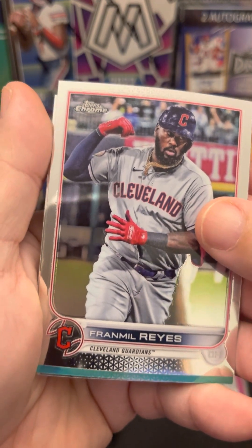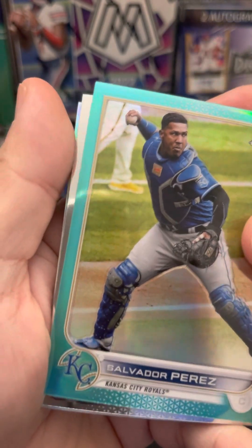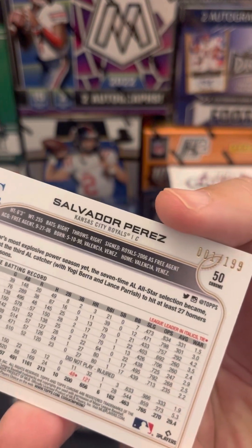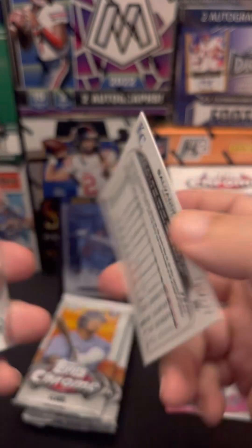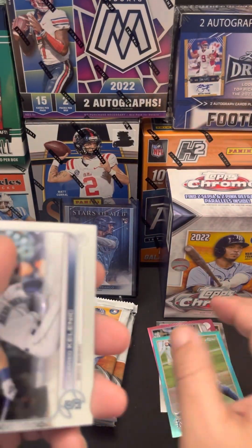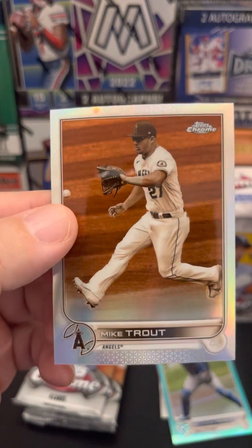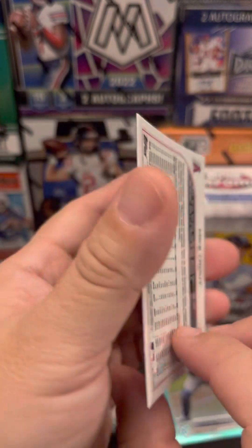Alex Bregman, Yermín Mercedes - we got a green. Salvador Perez, and a Derek - I'm not sure if this is numbered. Oh, it is numbered! It's a bookmark - the first numbered card, one out of 199. Don't know who he is. And a Mike Trout - the colors seem distorted, it's some kind of parallel or something. I'm not sure, I have to look it up. I got a Trout - what do you guys think?